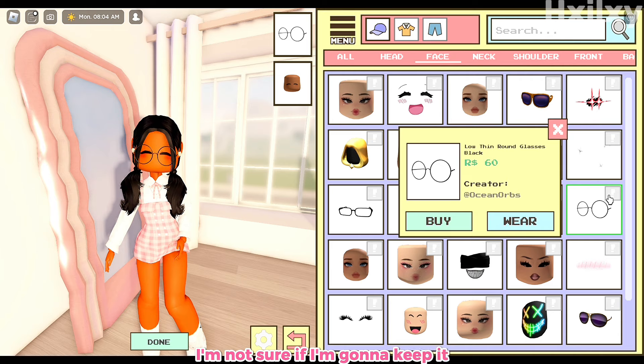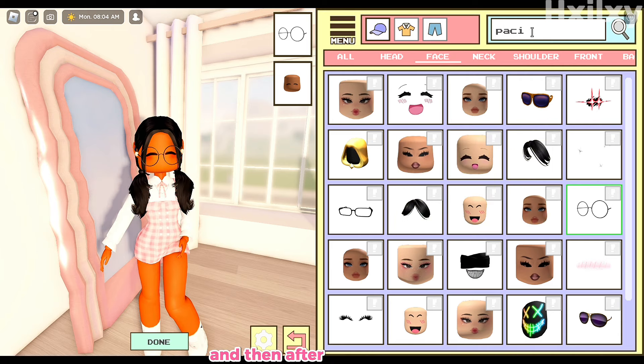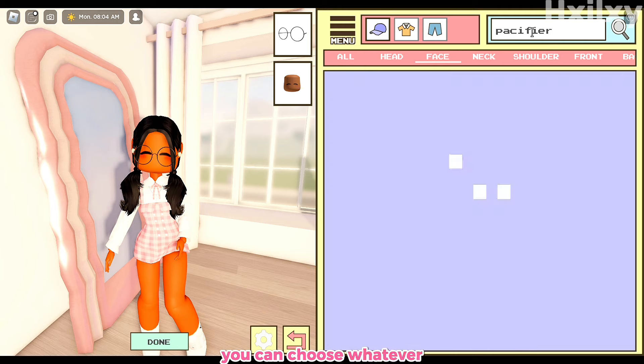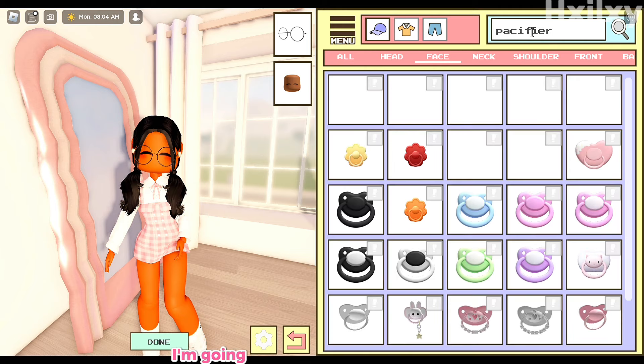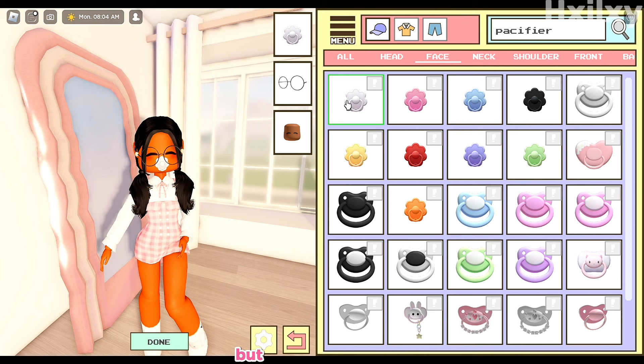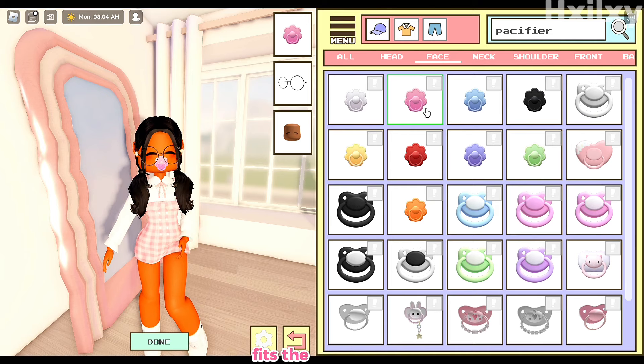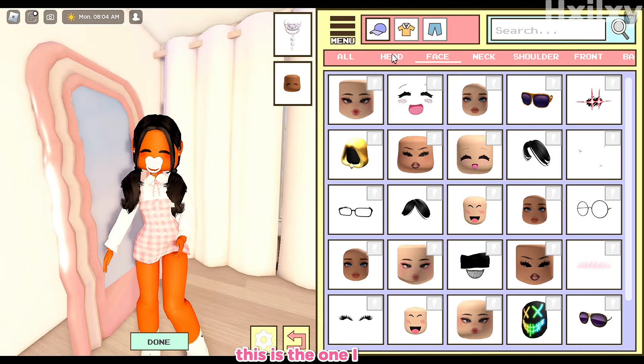Now search 'pacifier' and choose whatever pacifier you like. I'm going to choose the one that matches the face best — you can definitely choose any of these pacifiers. This is the one I chose; I might change it later. As you can see I removed the glasses.